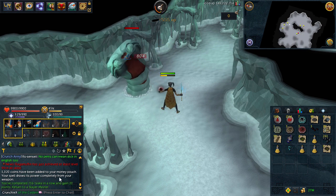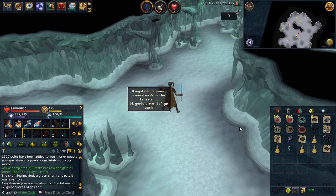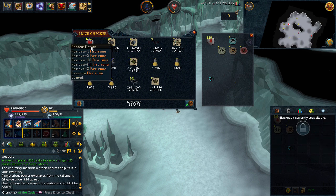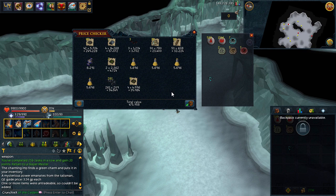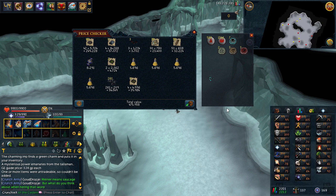Here we go with the final kill — that was our 216th in a row and we got a mind talisman, which isn't worth picking up. Let's price check the loot from this round. Taking out the runes — 475k, and on top of the 2.5 mil that's just about a total of 3 mil from this task, which is the most I've made from these so far. Really awesome getting those drops. We also got the Crystal Triskelion Fragment 3 and a few charms. We've got 720k left until 97 slayer.